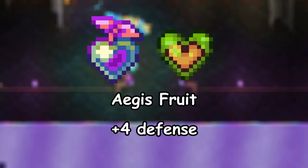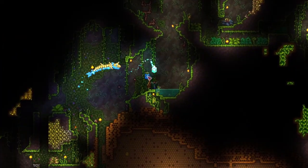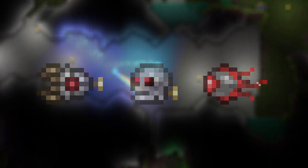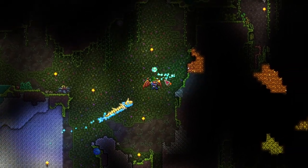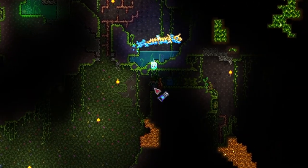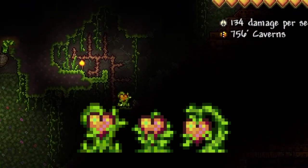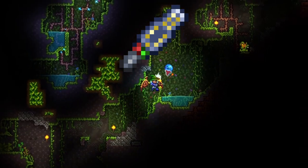2. Aegis Fruit increases the player's defense by 4 and is obtained by throwing in a Life Fruit. This one is hard mode exclusive, since Life Fruit only starts spawning after at least one mech boss has been defeated. They spawn in the underground jungle and can be a little tricky to find since they blend right in with the background. Drink a Spelunker potion again and keep an eye out for a little yellow-green plant growing in the darkness. A metal detector can also help if you're having trouble.